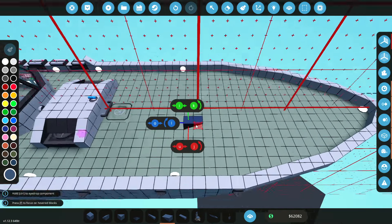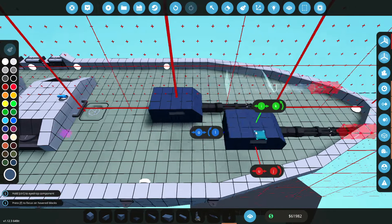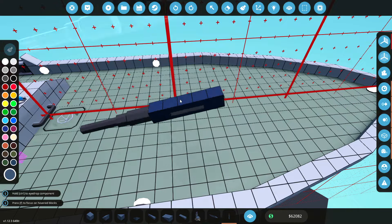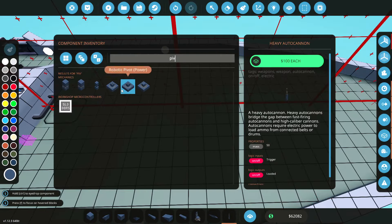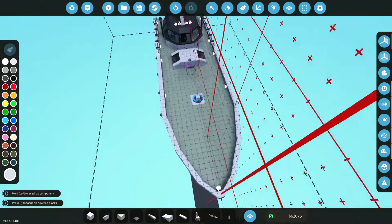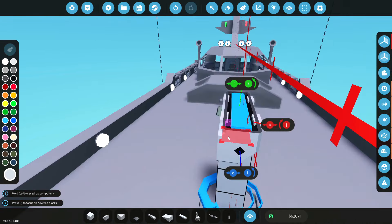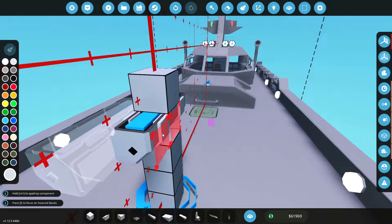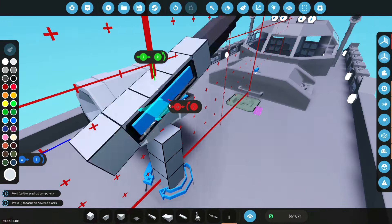We're gonna try and design a cannon that goes on the front of this thing. Instead of a rotary autocannon, because that is too much, we actually use either a light autocannon or a heavy autocannon - probably the heavy autocannon on this build. The first thing I want to do is add ourselves a pivot so that we can actually turn the cannon around. The cannon is gonna be mounted on top of here. We should be able to shove one of these guys into there like this - that totally works. We'll then put a small drum on the side and the cannon itself is gonna be mounted directly onto the top.